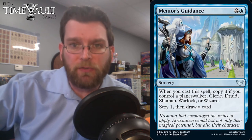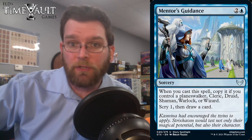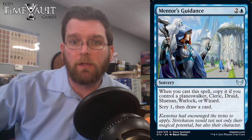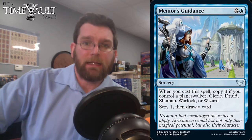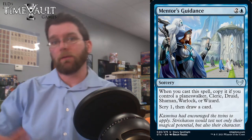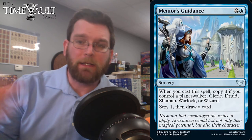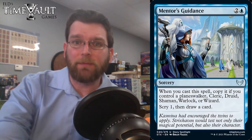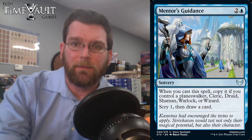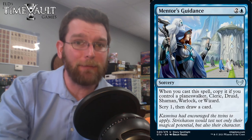Mentor's Guidance: two and a blue sorcery. When you cast a spell, copy it. If you control a Planeswalker, Cleric, Druid, Shaman, Warlock, or Wizard, scry one then draw a card. So you'd scry one and draw twice, plus there's a Magecraft ability. Not where I want to be for limited, but something that probably sees play in Commander. Whether it's strong enough — for that amount of mana you could play Time Twister, after all.